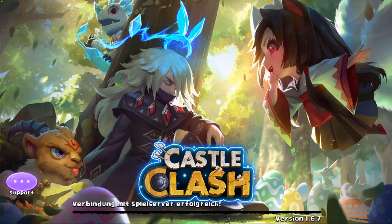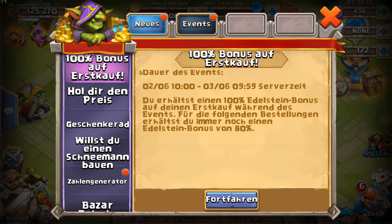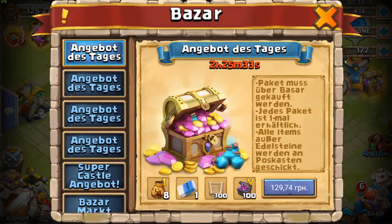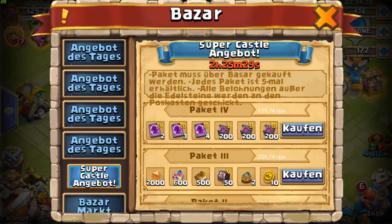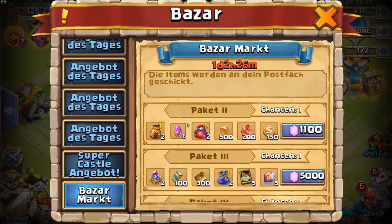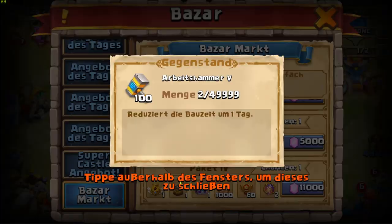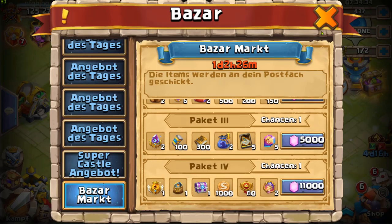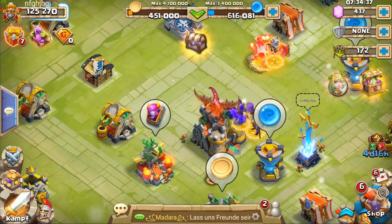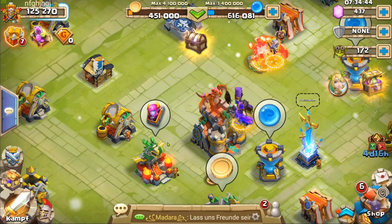Сейчас посмотрим, что нам немочка приготовила. Такс, ещё какая-то акция. Оу, отлично — наборчик! Но мне этот набор не надо, за пятьсот... Блин, надо будет — у меня нету, надо будет следующую неделю ждать, накопить и забрать. Ну, даже такие плюхи — вот, за один самик — реально круто.